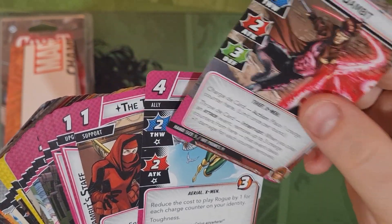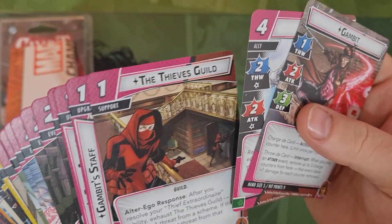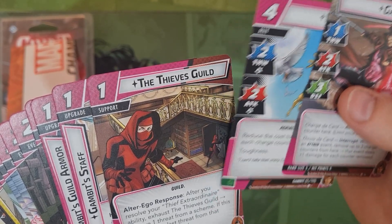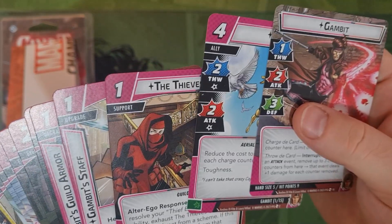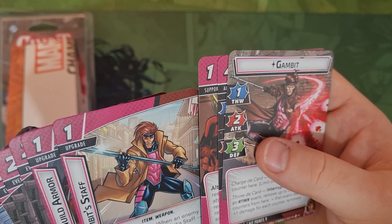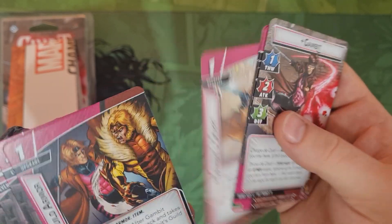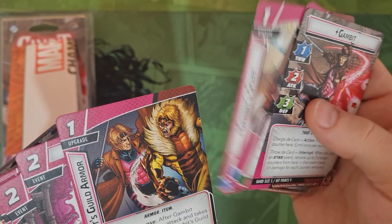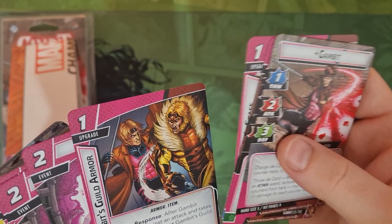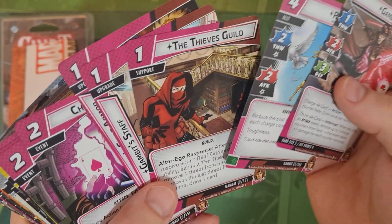Rogue has two thwart and two attack so she's a really cool ally - really good and most probably really cheap to get out mid-game. Thieves Guild: after you resolve the Thief Extraordinary ability, exhaust Thieves Guild to remove a threat from a scheme, and if this removes the last threat from that scheme you get to draw a card as well - a great support upgrade. Gambit Staff: when an enemy attacks, exhaust Gambit Staff to deal the damage back to that enemy. Gambit's Guild Armor: after Gambit defends against an attack and takes no damage, exhaust Guild Armor to ready Gambit. These three upgrades are amazing - if you can get all three out he's going to be brilliant.